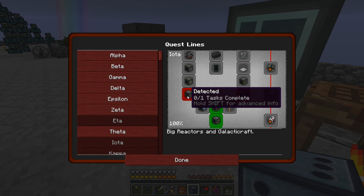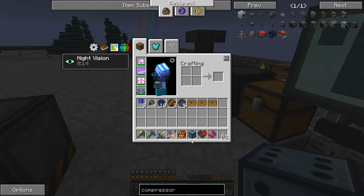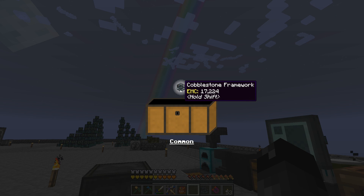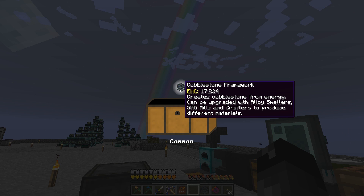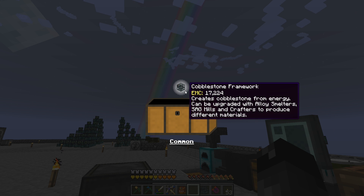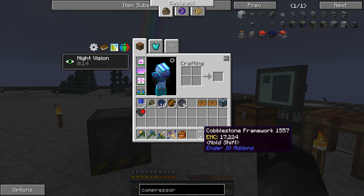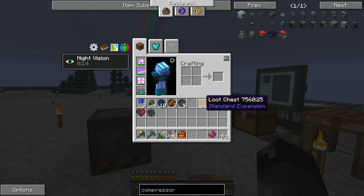Instead of going directly into another quest, let's open our stuff. Cobblestone framework — that's pretty good. This creates cobblestone from energy and can be upgraded with alloy smelters, sag mills, and crafters to produce different materials. That's pretty awesome. So if we need cobblestone later, we're going to be using this. Loot chest — let's open this one.